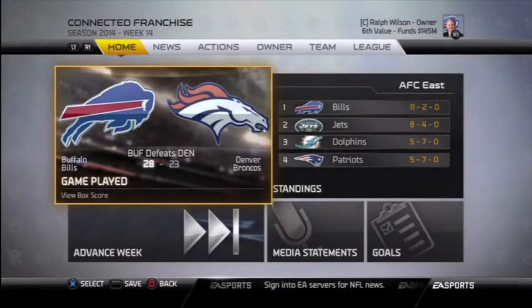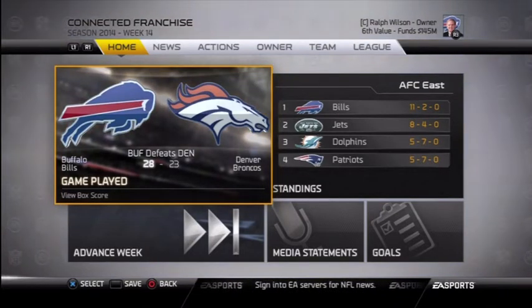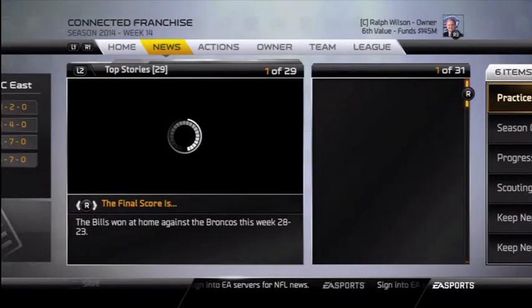Welcome back everybody to another episode of our Madden 25 Connected Franchise Owner Mode Fantasy Drop Ralph Wilson Buffalo Bills YouTube series. Today is Tuesday, Happy Tuesday, episode 87 coming your way. Coming off a big 2023 Buffalo Bills victory over the Denver Broncos, 11-2 on the campaign. Bills!